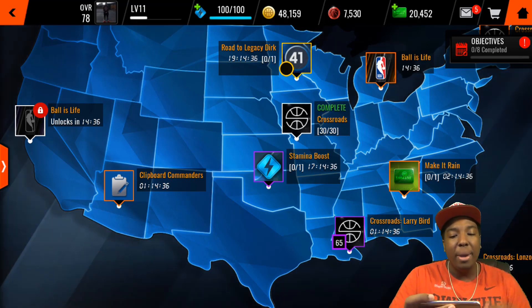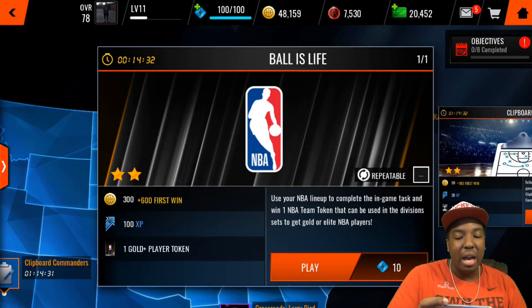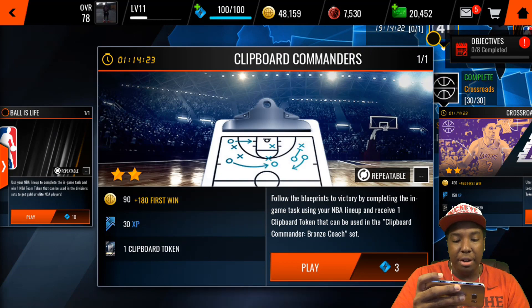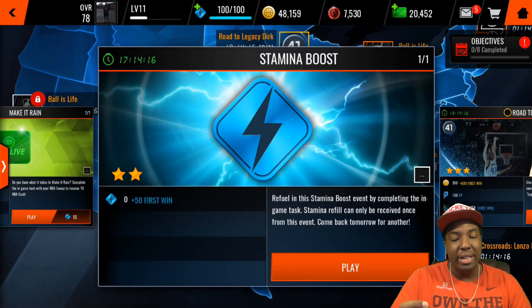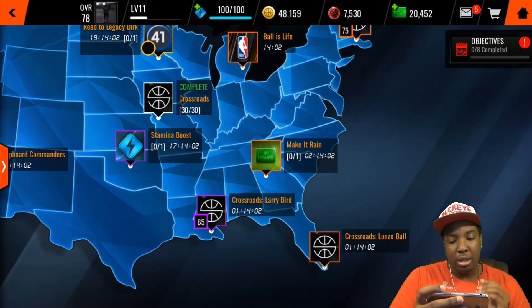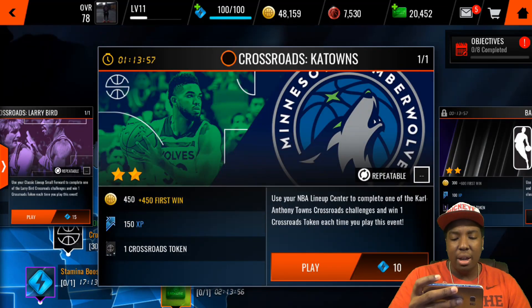Before you grind out the crossroad events, make sure you do every live event at least one time — play the first win live event. You get 100 XP from that event. This event here gives 30 XP but it's only three stamina. The stamina boost event gives you 50 stamina, so definitely grind that out. And 'Make It Rain' gives you 100 XP as well — definitely play these live events at least once to get the first win rewards.